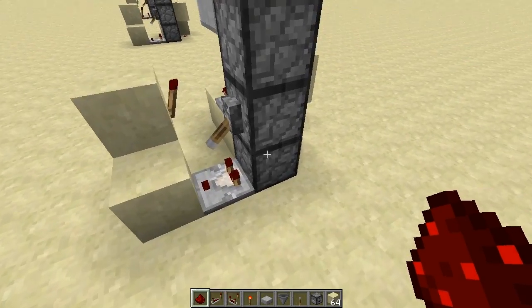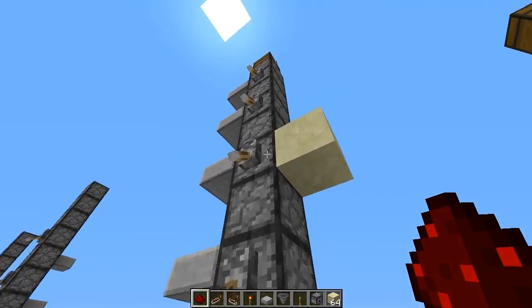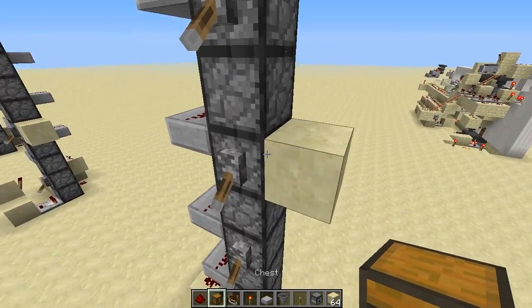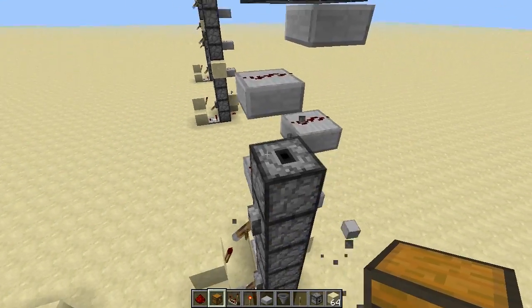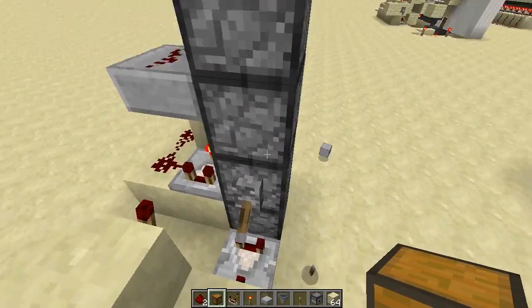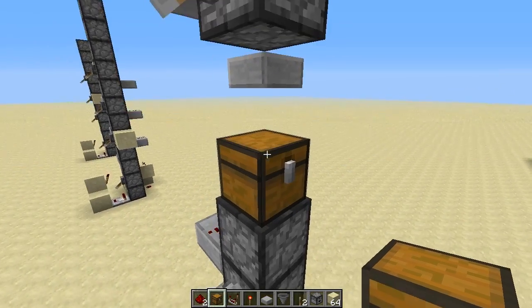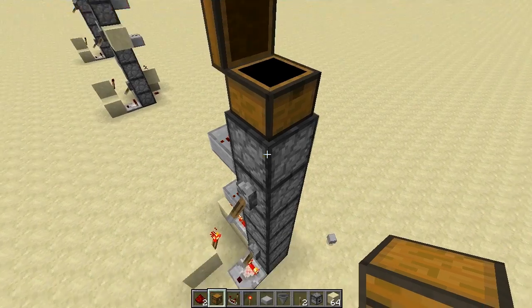And if you just want to build a small item elevator — like five or six blocks high — one simple detector unit is sufficient. You can just place your chest down here and you can see that the whole stack will get up into this chest here, and that's really fast.